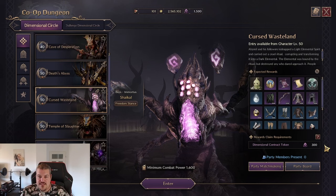Welcome guys to the fourth video of the series where I will show you how to defeat all the dungeons in Throne and Liberty. Today we are starting with Cursed Wasteland.